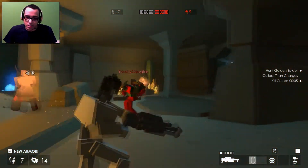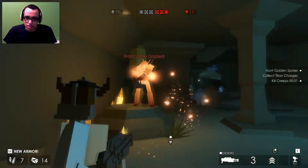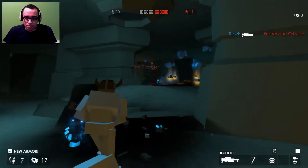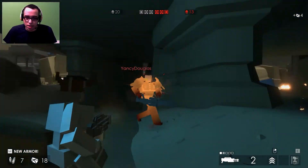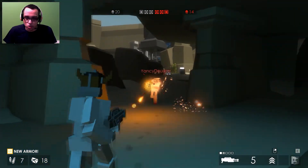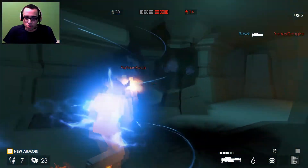Good thing these are bots, because if these guys were real players I'd get wrecked. As you can see, shotguns are pretty weak. Plasma launchers and katanas are the strongest. I'm gonna have to let myself die soon so I can switch weapon loadouts and show you guys some other weapons.